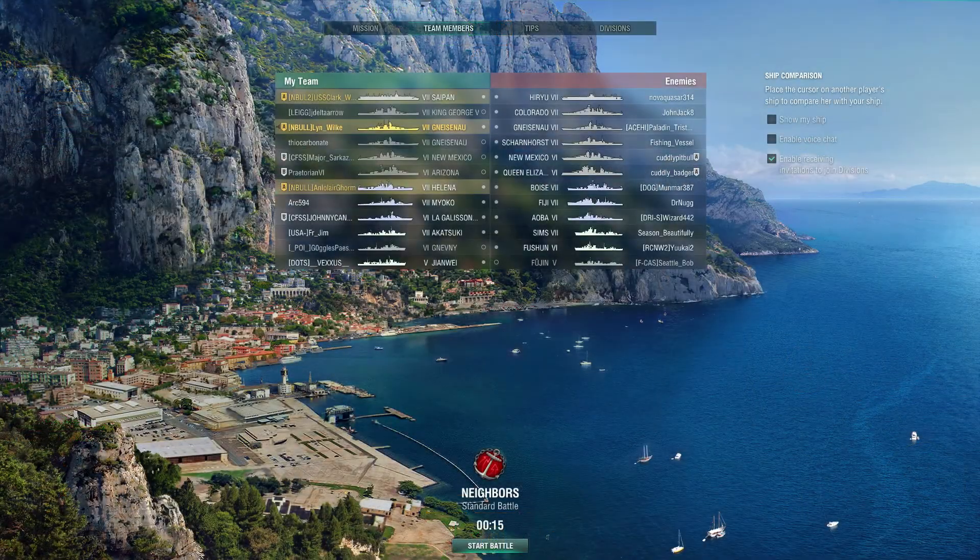We are in a standard battle on Neighbors, and each team brings one aircraft carrier, five battleships, three cruisers, and three destroyers to the match.